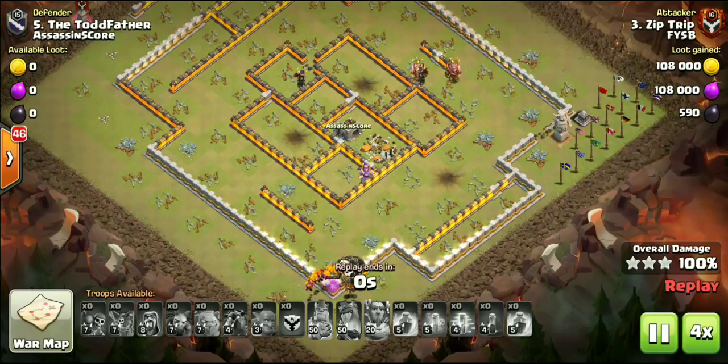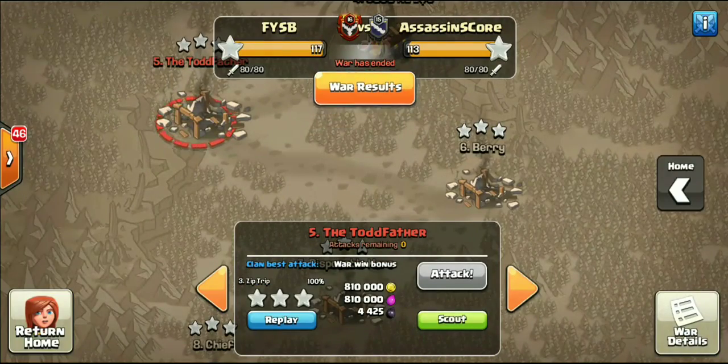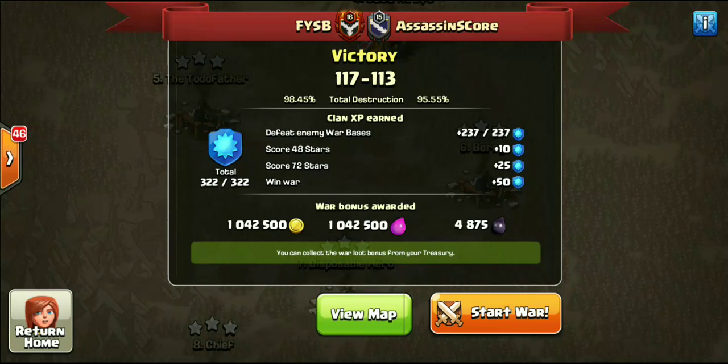Let me know what you guys think of the attacks featured in this video. Hopefully you guys enjoyed it. FYSB speaking, getting the victory right before we match with Grumpy Old Men for CWO Week 9, and only a few wars left before the regular season wraps up. A solid victory — the final score 117, Assassin's Core 113. Incredible attacks from Town Hall 9, Town Hall 10, Town Hall 11. Lava Hounds don't even pop anymore — I don't even know what's going on. Hopefully you guys enjoyed the video. If you did, make sure you hit that Like button and subscribe to the channel if you are new here. Thank you to those of you that have been supporting me from the very beginning. Comments, questions, or concerns down in the comments section below. That's going to do it for this video. Riggs Gaming — hopefully you guys enjoyed it. Stay tuned for the next one. See you next time.